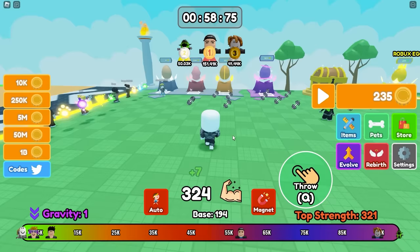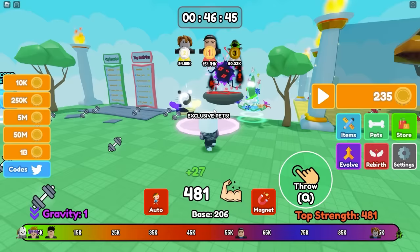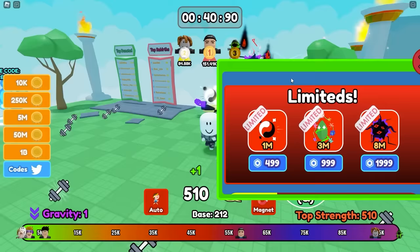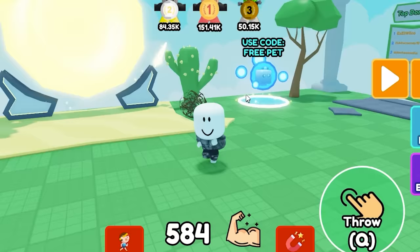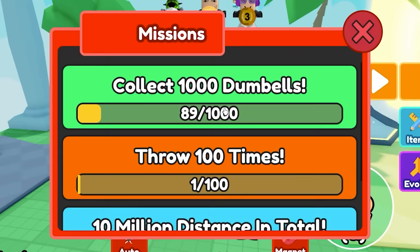Time to pick up some dumbbells and get a lot more strength. Can I move faster? There's a VIP area. This is gonna help out a lot. Wait, what is this — exclusive pets? That's not gonna happen, but we can use a code for a free pet. Nothing's happening when I stand there. And this portal — I gotta rebirth. We also have missions, let's check those out.